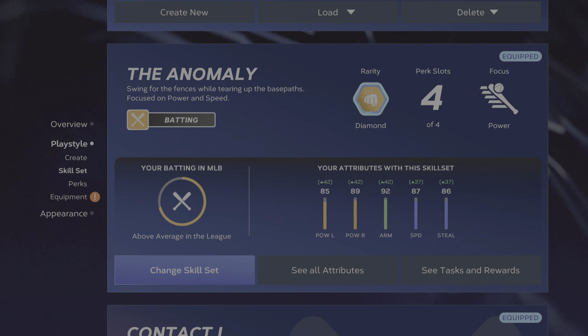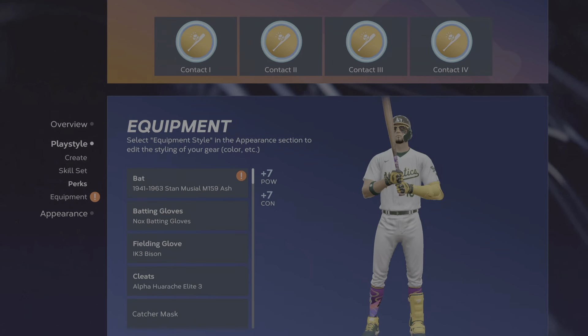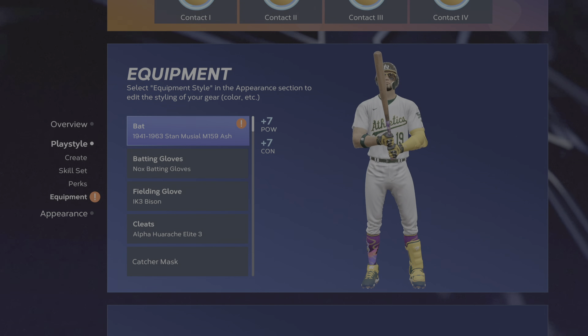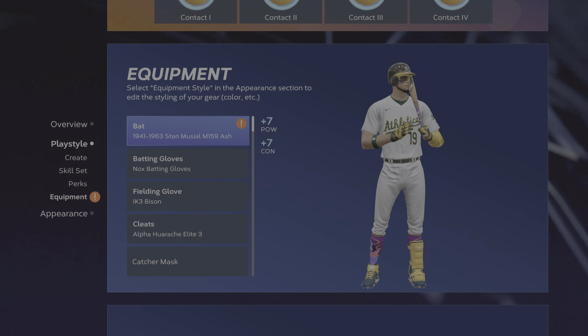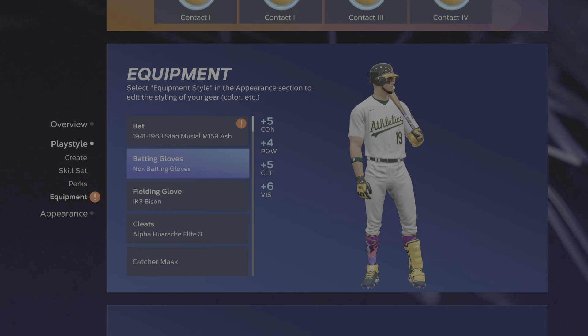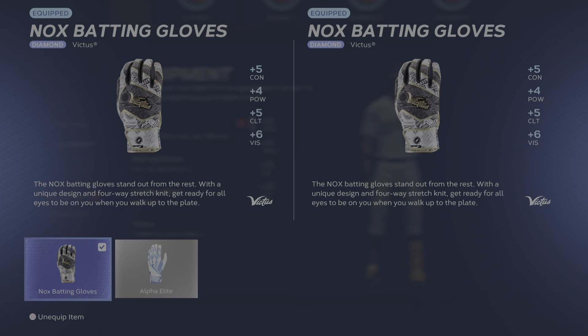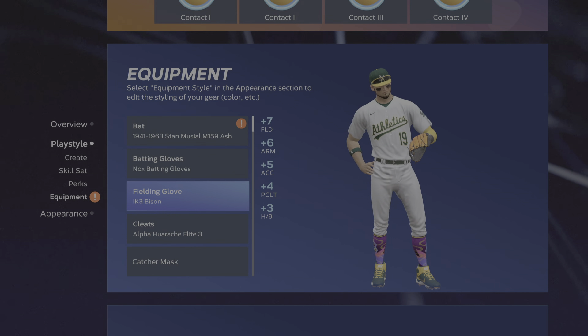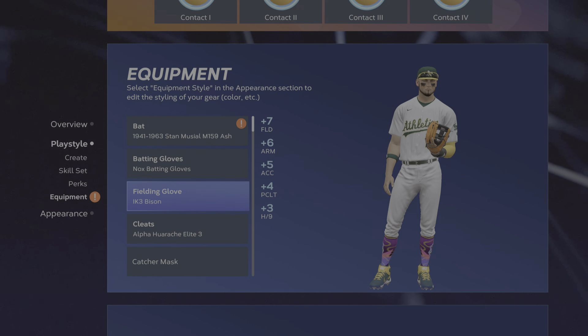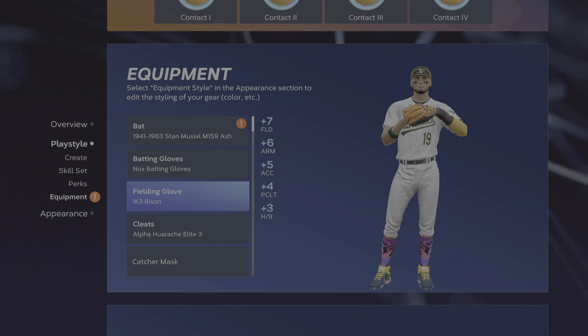That is also platinum diamond. We also went in on our equipment — the standard bat: seven power, seven contact. The Knox batting gloves are actually diamond. I pulled all this stuff out of packs — I did not pay for this stuff.